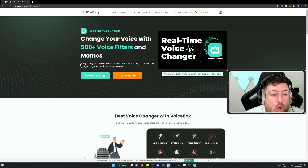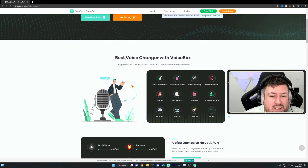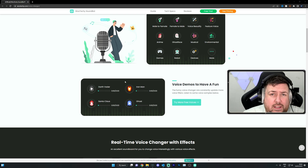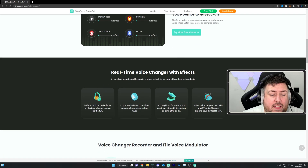There are 500 plus voice filters — you can change your voice to different games, robots, and more. You can also fine-tune it, changing pitch and all different levels. There are also 300 plus built-in sound effects, which is great if you want to put sound effects or funny things into videos. You can use hotkeys for everything and play sounds in multiple ways.